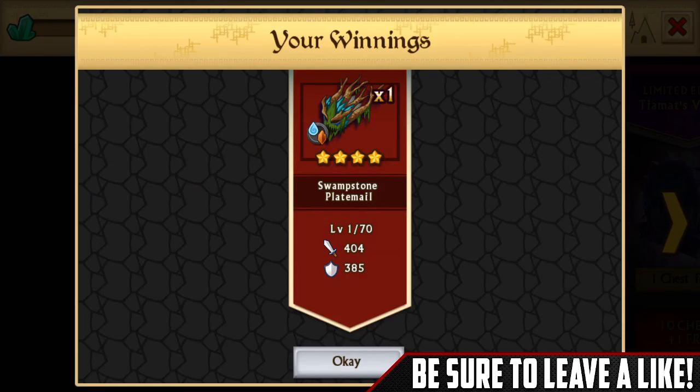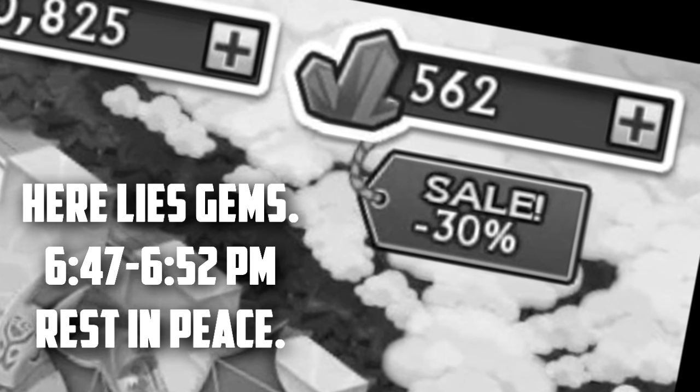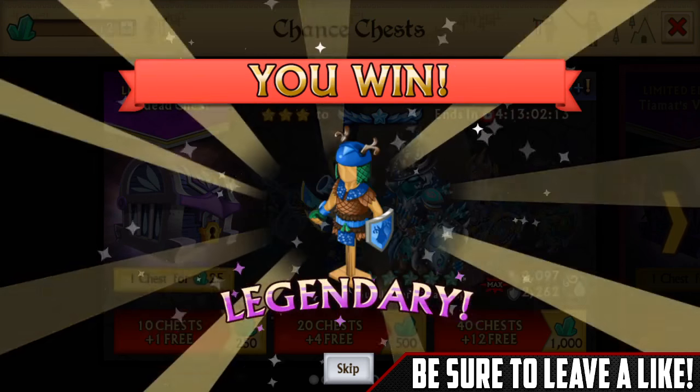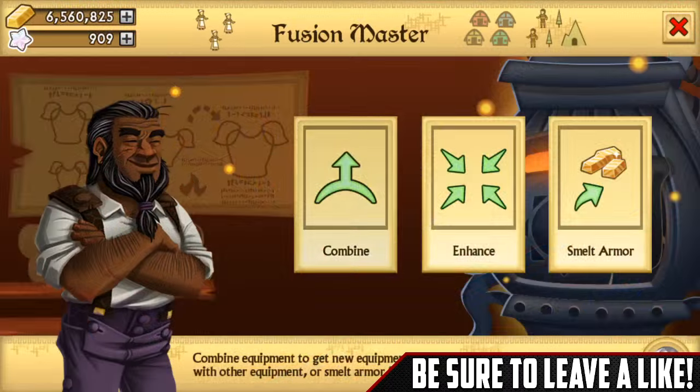And we got legendary - yeah, nice! Let's get a three-star in there, let's get three-star... okay, no - we got four-star, even better! So now guys we are down to 12 gems.